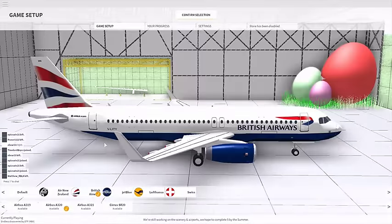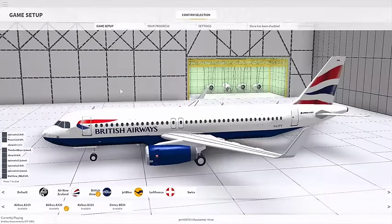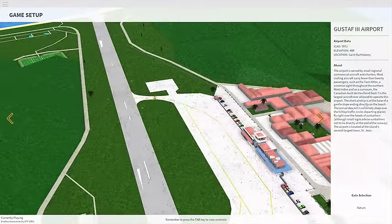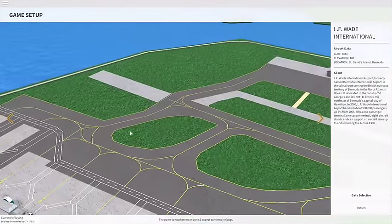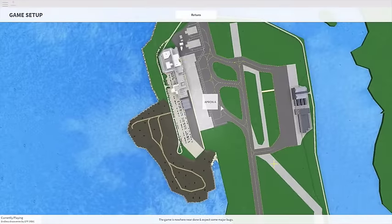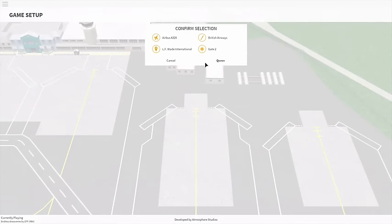That's basically all we're going to do there. We're going to go ahead and click confirm. We're going to start at this airport — gate selection, Apron A — and go ahead and go gate 2. Confirm.